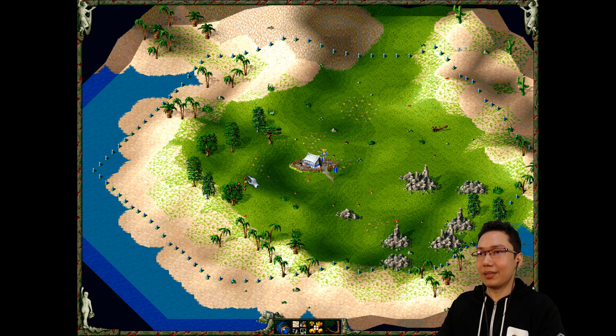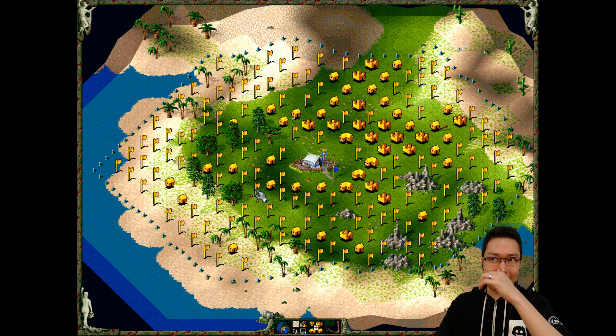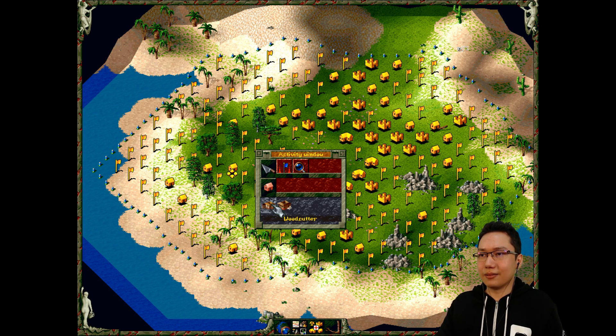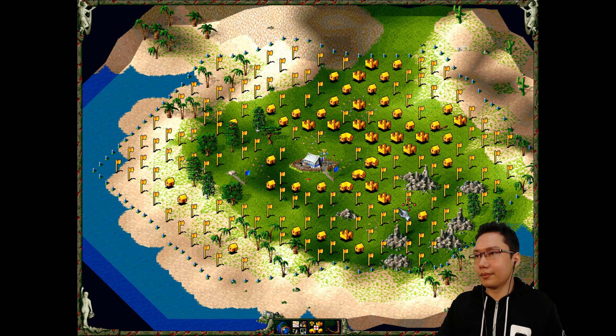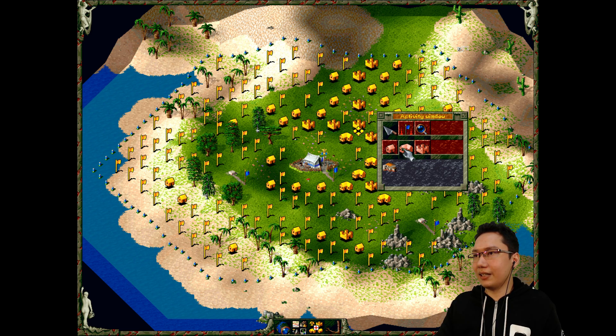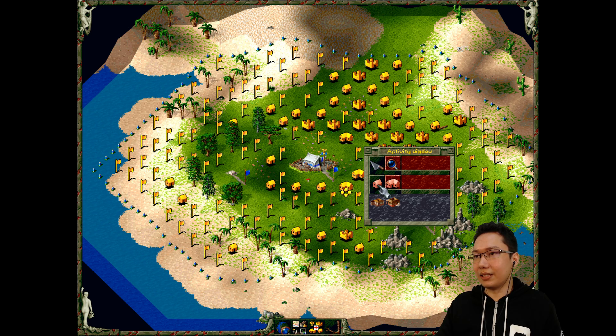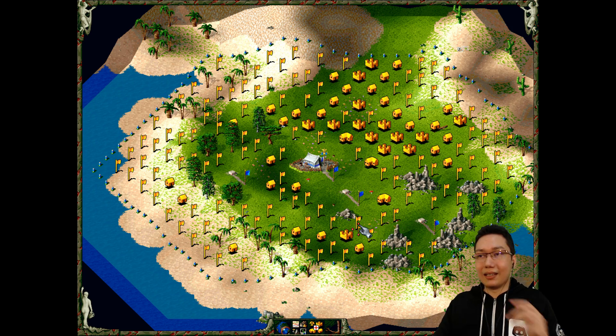This game is super weird, because we have to press spacebar and build things around here. I'm going to put down a woodcutter there. We're going to put down a quarry there. And we can get a sawmill as well, so I'm going to put the sawmill right here.